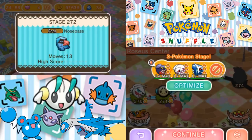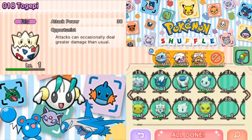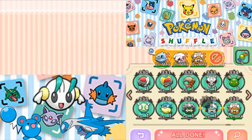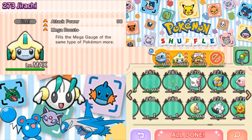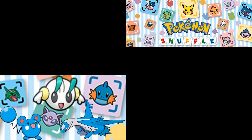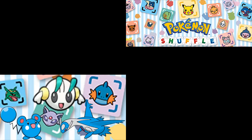Next up is going to be Nosepass. I think I'm going to want to go for — where is that Jirachi? Because we're going to want to get that Mega Evolution off quickly. From what I heard, there's going to be quite a few unbreakable blocks in here. Dialga would probably be useful, as well as that Mega Steelix. Let's do this.